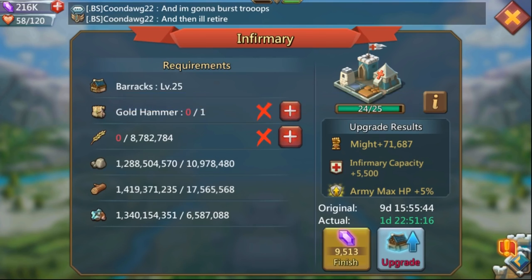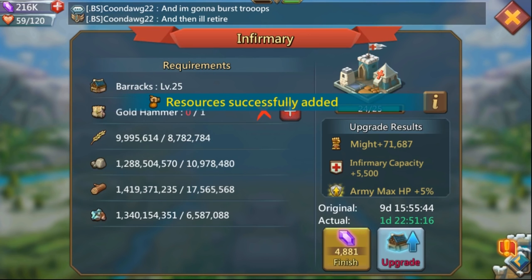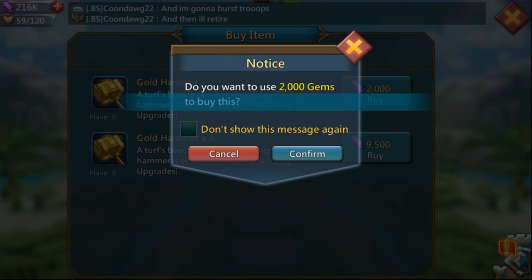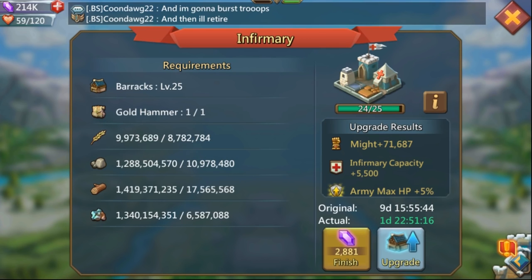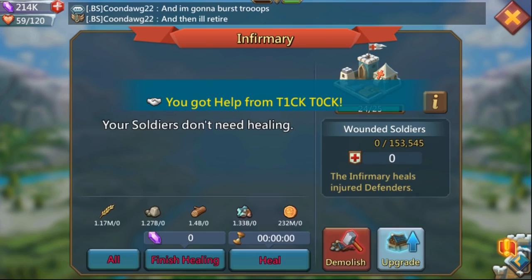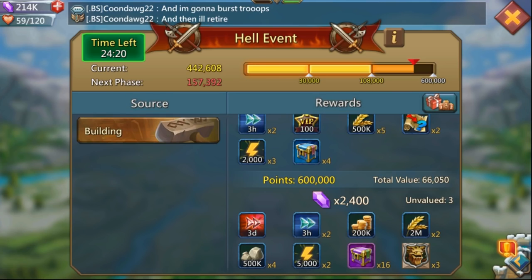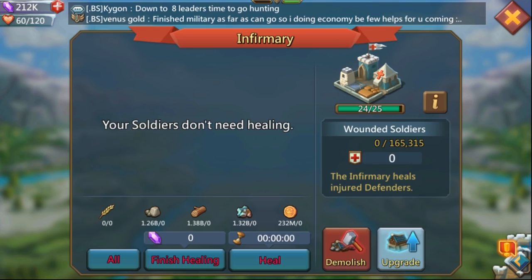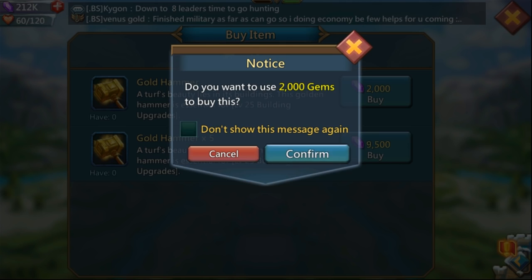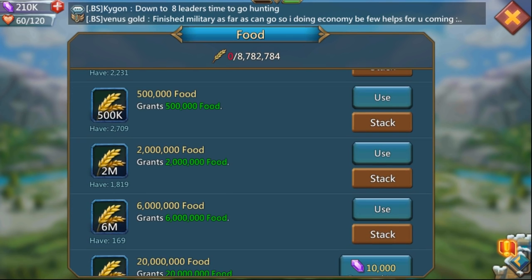This is where those gold hammers come into play. Take a look at the amount of food you're going to need just for one level 25 — that's almost 9 million. You can buy one hammer for 2,000 gems, but if you're planning to do this quite a few times, I recommend buying the hammers in bulk. Buying times five saves you 500 gems, so it's a nice little tip.